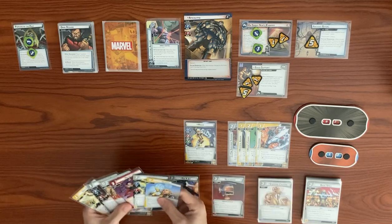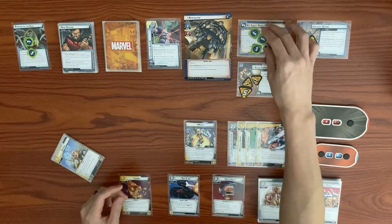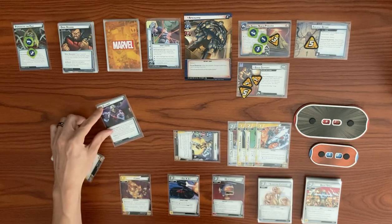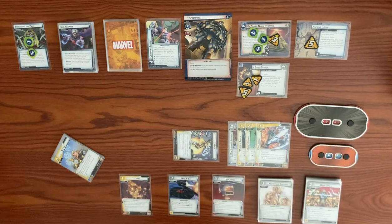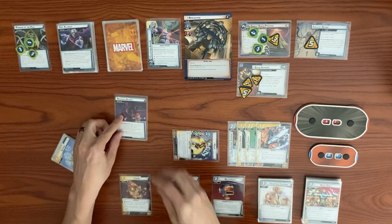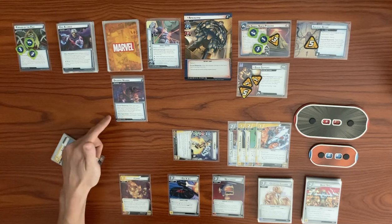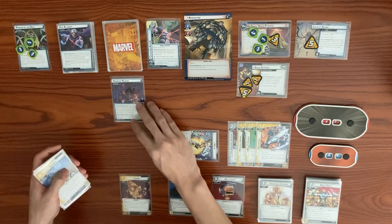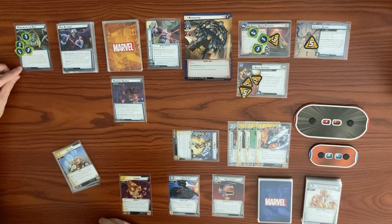Apocalypse's turn: adds one threat to main going to three, adds power counter. He attacks with base three plus boost. We defend for two, take one damage going from ten to nine, and place one pursuit counter on Pursued by the Past. He activates and we get a face-down encounter card: Drawing Near. After our turn begins, discard the top of your deck and place one pursuit counter for each printed resource on the card.